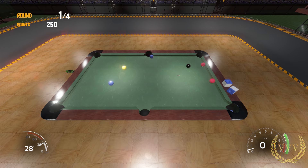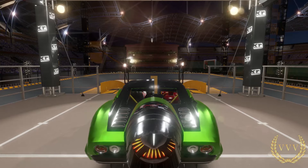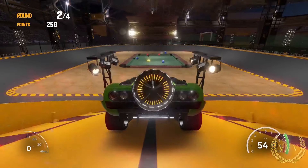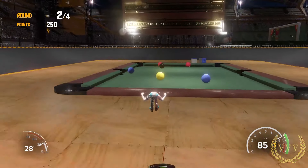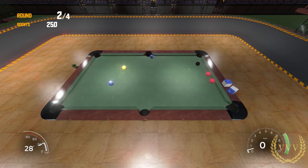Absolutely fantastic — only six balls left on the table, if you call it a table. Everything's a bonus now. Trying to knock this black ball in — oh, close. The red ball looks good for the pocket, and there you go — that's a score multiplier of two so we've got 200 points there: 450 total.